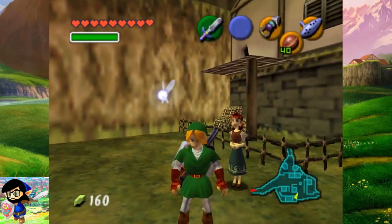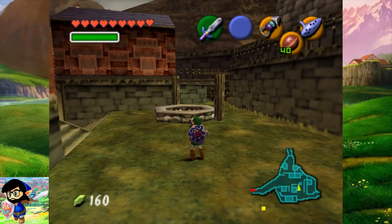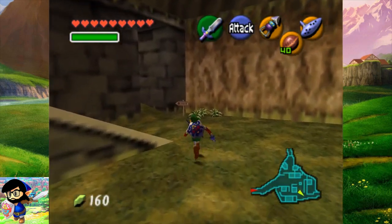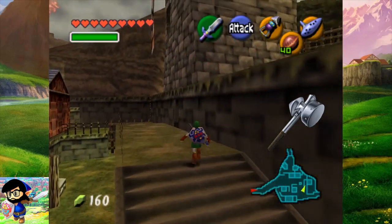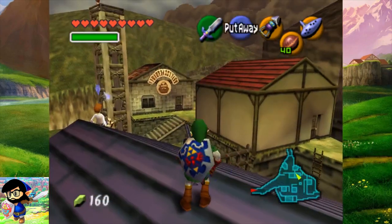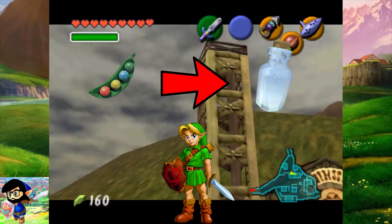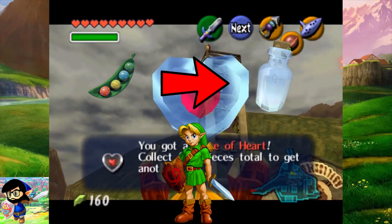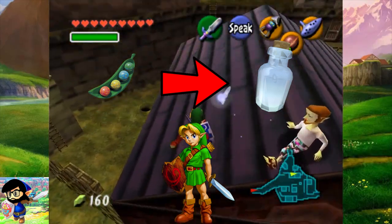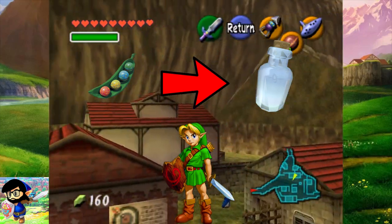Next up, it is important to know that certain duplicated bottles will be unusable as Young Link or Adult Link, depending on which items you choose to replace with the empty bottle. In Ocarina of Time, Link has a vast range of weapons at his disposal. However, certain items like the Megaton Hammer can only be used by Adult Link, whereas other items like the Deku Stick can only be used by Young Link. This is why it is important to plan ahead for what items you'd like to replace with duplicated bottles. If you replace the Magic Beans with a duplicated bottle as Young Link, that Magic Beans duplicated bottle will only be usable as Young Link, and Adult Link will not be able to use that bottle, because Magic Beans are a Young Link exclusive item. The more you know.